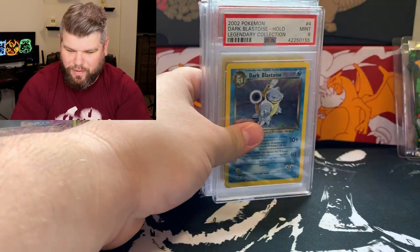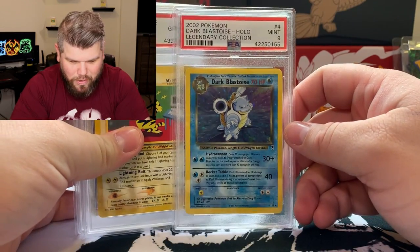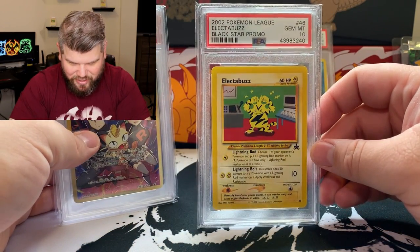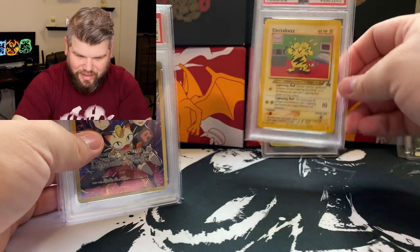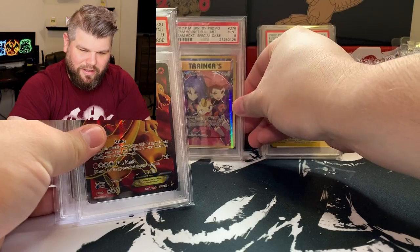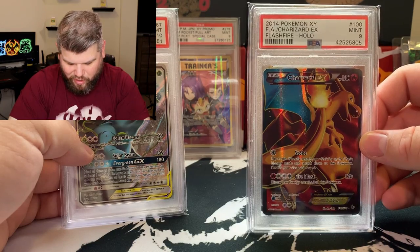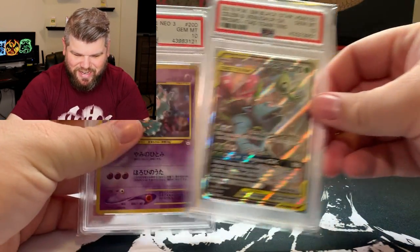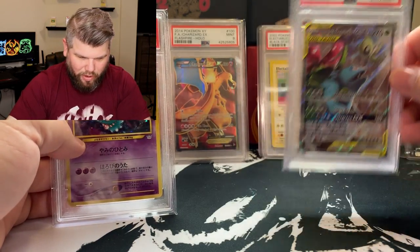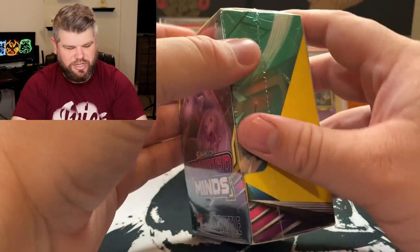So before we open up these packs, I want to review the PSA cards. I got a Legendary Collection 2002 Dark Blastoise Mint 9. I got a Pokemon League Electabuzz Gem Mint 10. I got the Jesse and James Mint 9 special case card. I got a 2014 Charizard Flash Fire card Mint 9. I got a Gem Mint 10 Celebi and Venusaur Black Star promo card. And lastly, we got the 2000 Japanese Neo Pokemon card, Gem Mint 10.